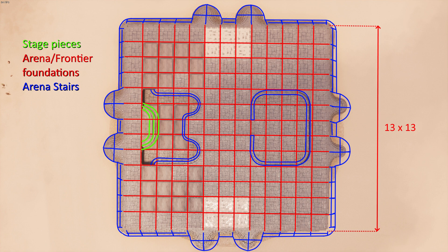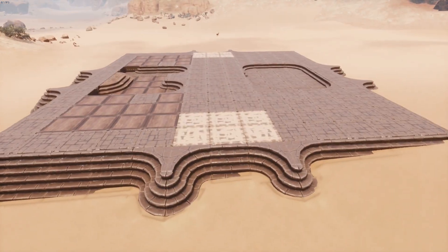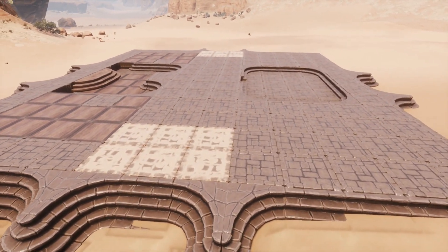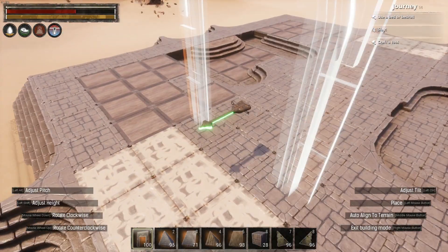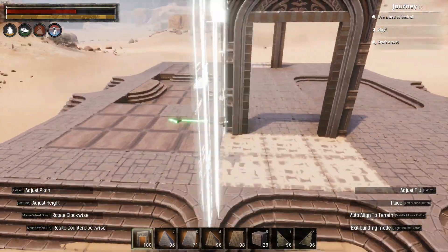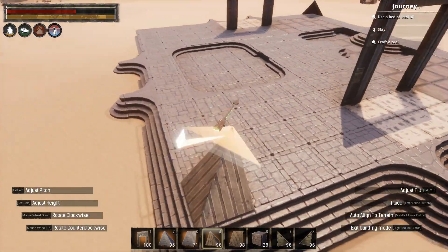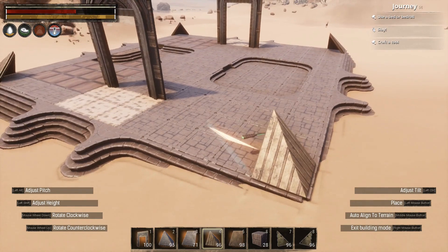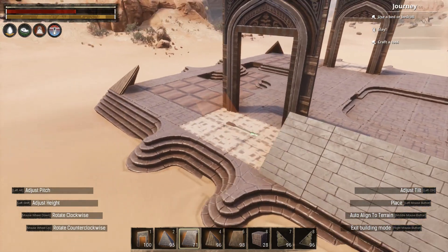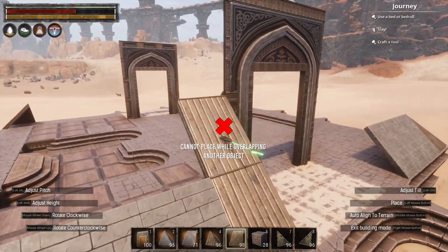I'd recommend using fence foundations and ceiling tiles for this because this many foundations is likely to contribute to lag on lesser machines. You'll see here I've also sunken a couple of areas down using the fence foundation layering method — this just gives it a bit more detail. Start by slapping your Turanian gates down, then building the pyramid walls using the Turanian ramps and ceiling pieces. I could have just used the ramps which are the stone pieces — they fit the purpose really well — but I feel the golden ceiling sections break it up a bit and make it look like the owners are really rich and just wanted to show off a bit.